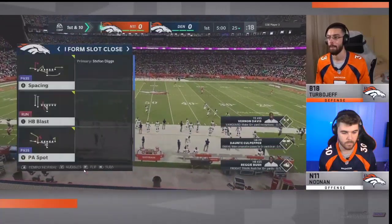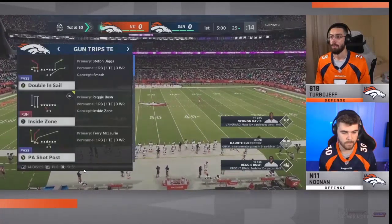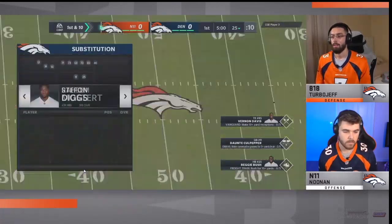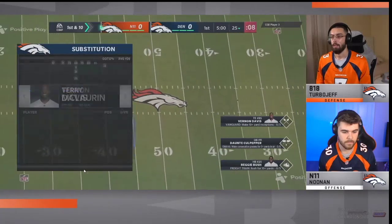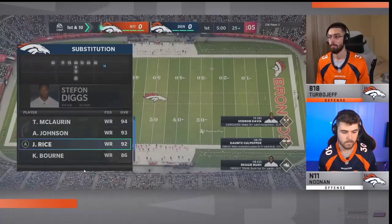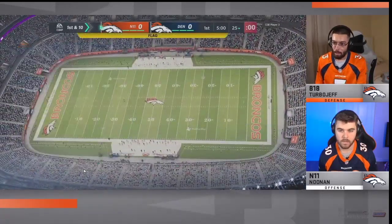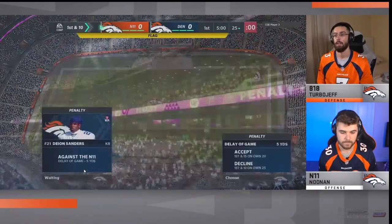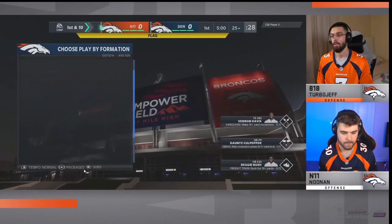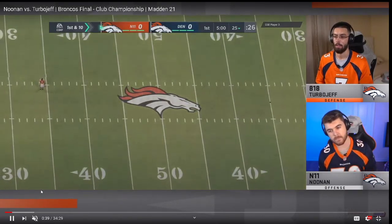He is coming out on defense; we've got Noonan on offense. With Stretch being patched, you see a lot of the games last night where people are switching to the Power O, and there are some really valid reasons to do just that. One of the things I wanted to talk about is Turbo Jeff's defense — I thought it was very interesting. He was running Nickel 3-3-5 Wide, doing some user rush tactics.